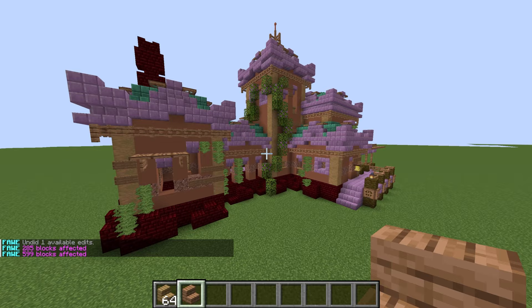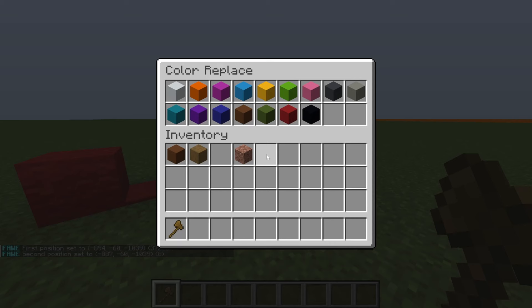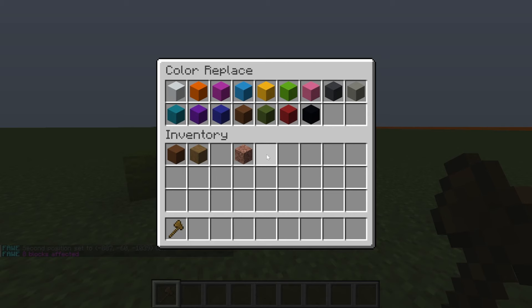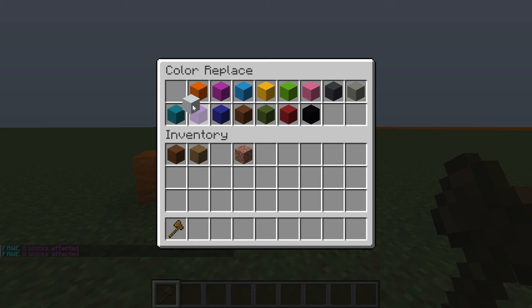And there's a version for colors called CR — Color Replace — where you take two color blocks and change them to whatever color you want. It works instantaneously. It's amazing and wonderful — I don't know why someone didn't think of this earlier.